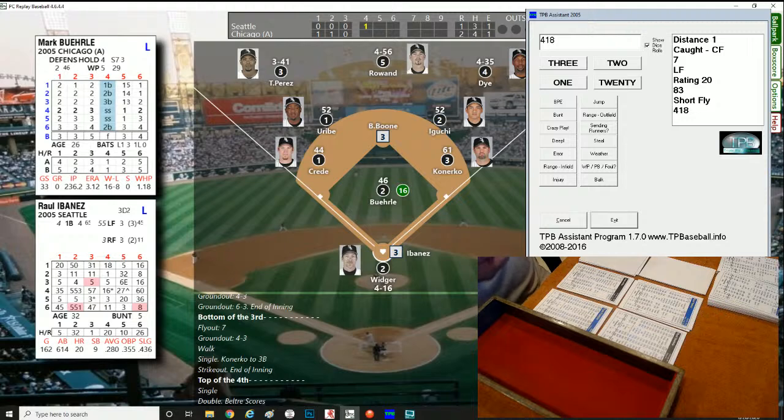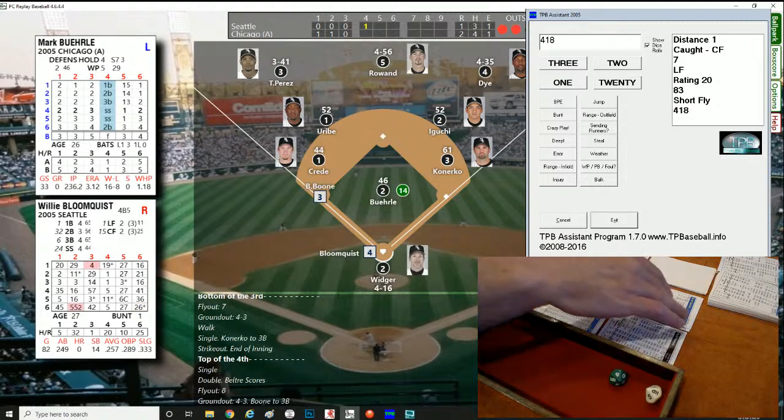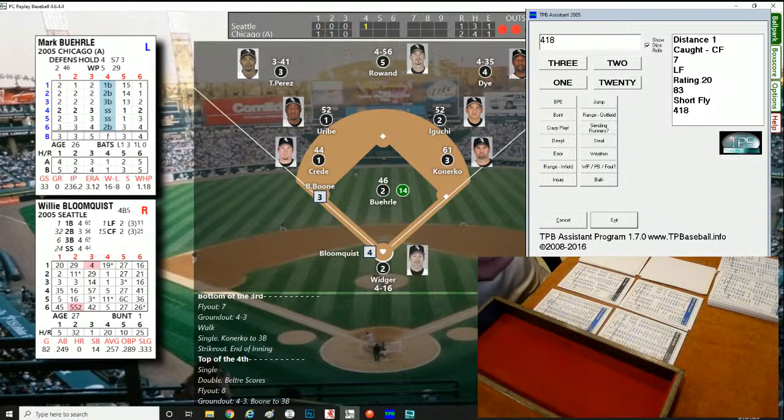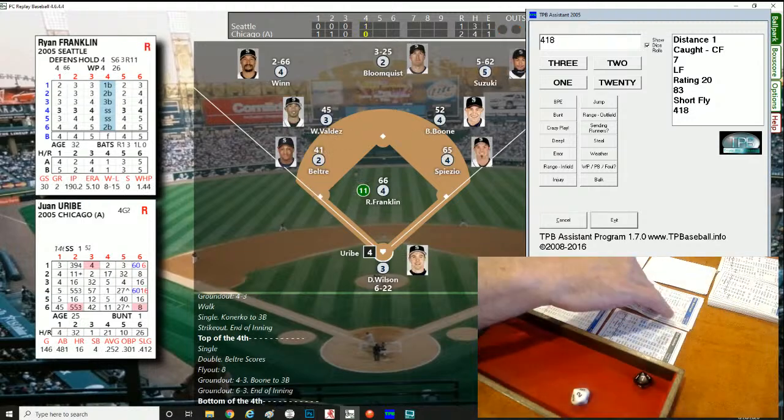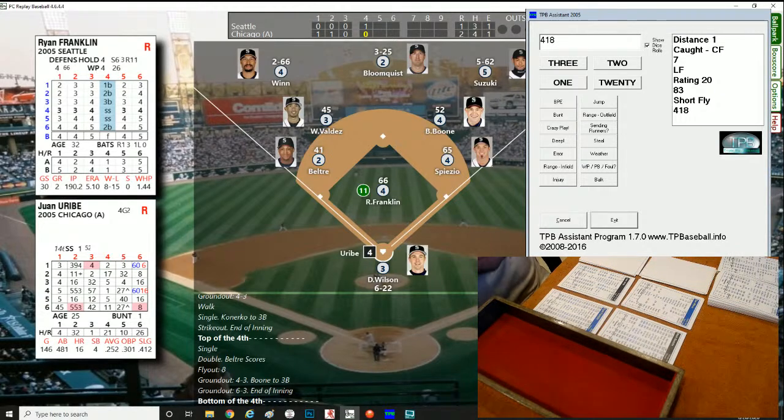Raul Ibañez up — roll of 627, lefty, easy fly to Aaron Rowand in center, first out. Scott Spiezio — roll of 994, double play situation, but just a 4-3 put out. Runner moves up to third, bringing up Willie Bloomquist with two outs. Defense back to normal. Roll of 729 — ground ball to Uribe, throw to first, retires the side. Seattle picks up a run on two hits, no errors. We go to the bottom of the fourth — it's 2-1 Chicago.